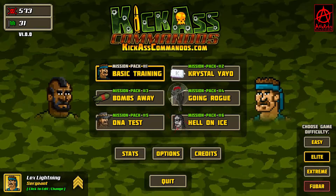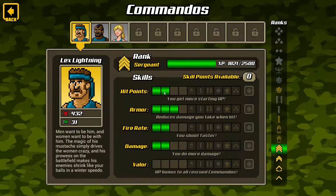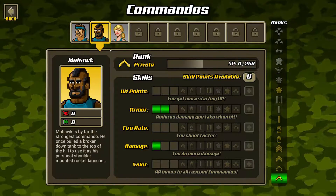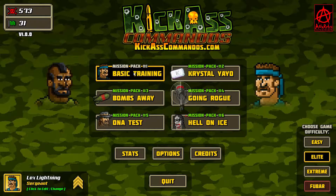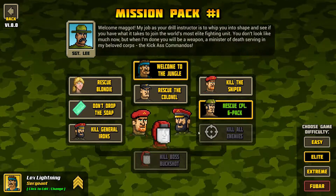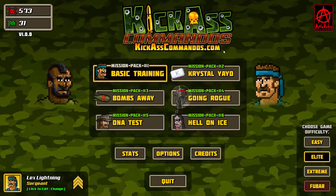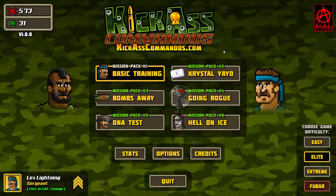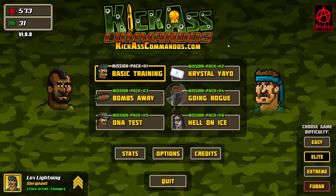I tried the basic training a bit. You have six mission packs right now and a bunch of Commandos you can unlock while you play. I played as Lex Lightning. You get skill points when you level up — I just put them randomly somewhere. I have Mohawk here. Lex Lightning is a Surgeon right now, with Private Mohawk and Private Blondie. I haven't done Rescue Corporal Six Pack yet — I tried that one and got killed. It's a really retro action game from the 90s you'd expect, with lots of explosions, and it's real kick-ass action in the style of old movies like Rambo.